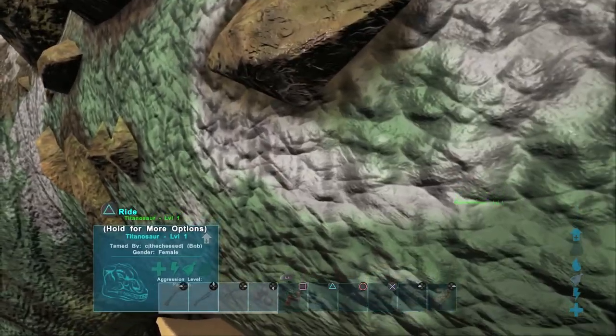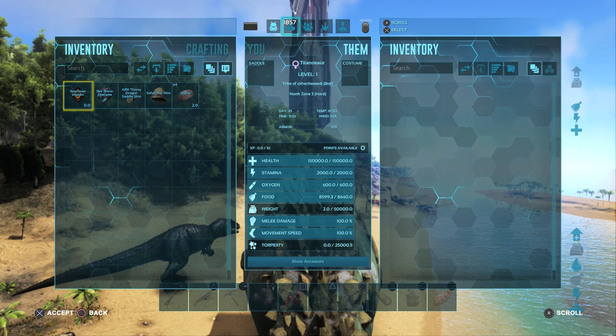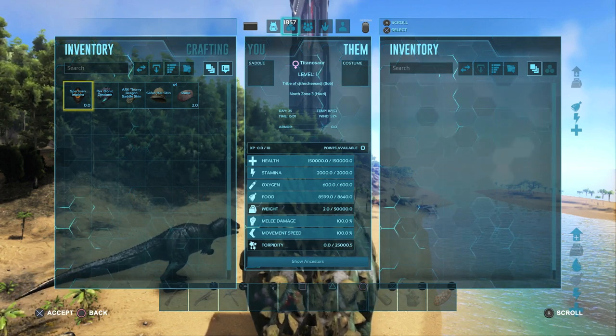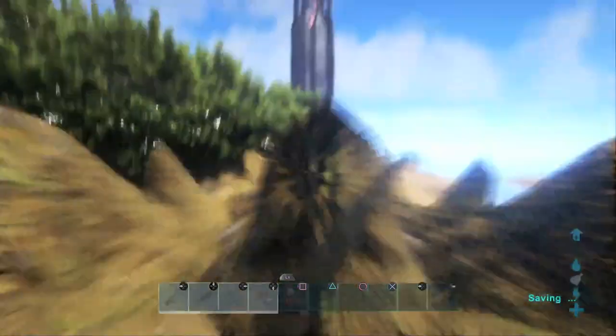He has so much torpor it's not funny. You can see here — we're on him now — he has twenty-five thousand torpor, which is no biggie. Mind you, this is only a level one, so just keep that in mind. But it is crazy how gigantic this dino is.